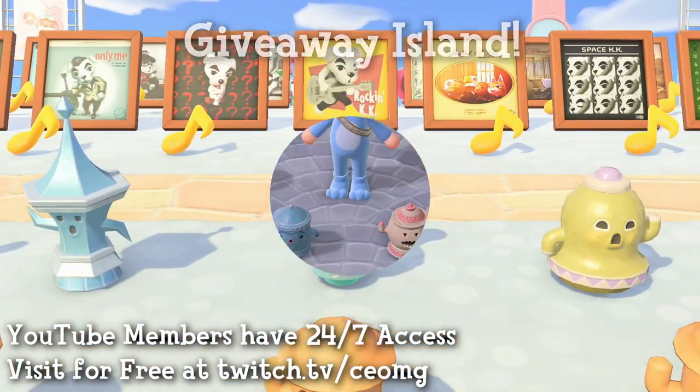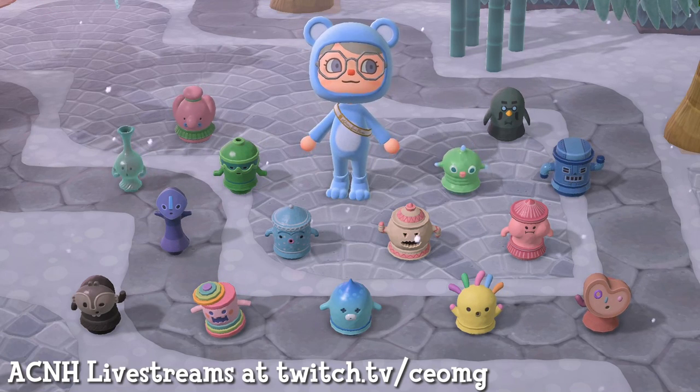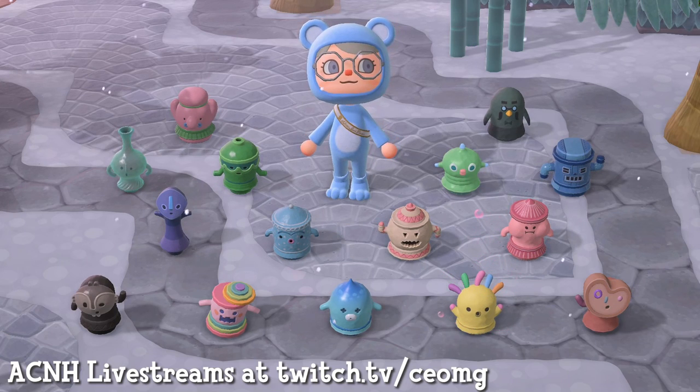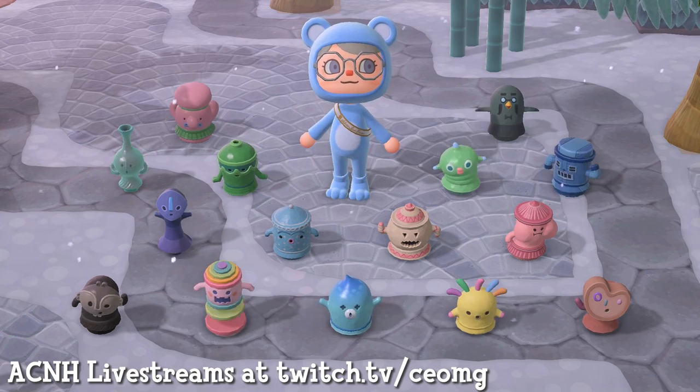And that's how you get gyroids. It's pretty easy, and I'm glad Nintendo added the scavenger hunt mechanic in order to find them. In the previous Animal Crossing games, gyroids would just appear on the ground simply after it rained. I hope this video helps, thank you for watching, and I'll see you in the next one.